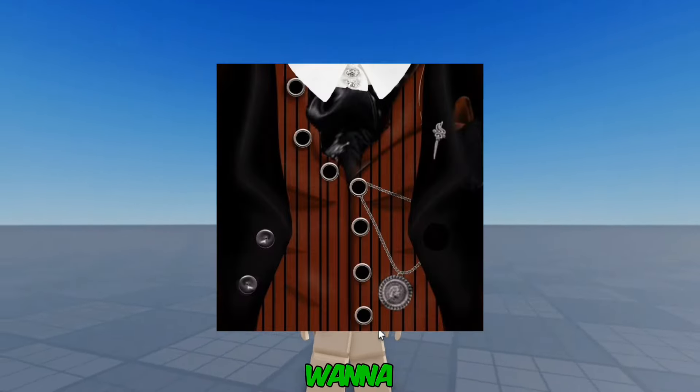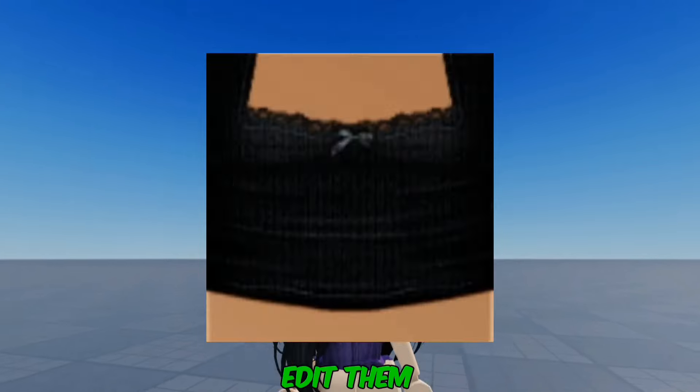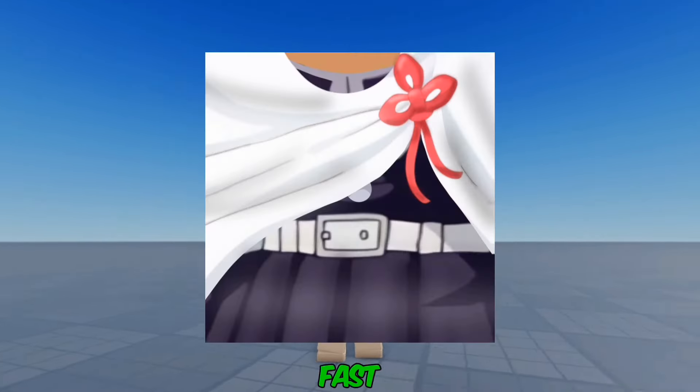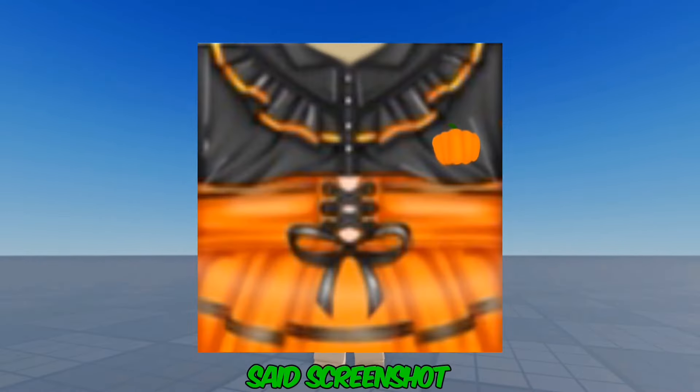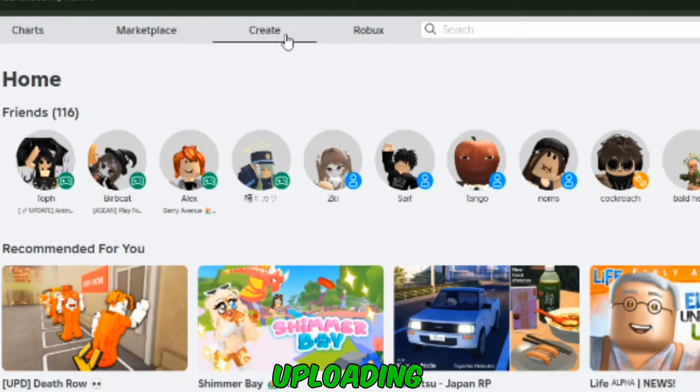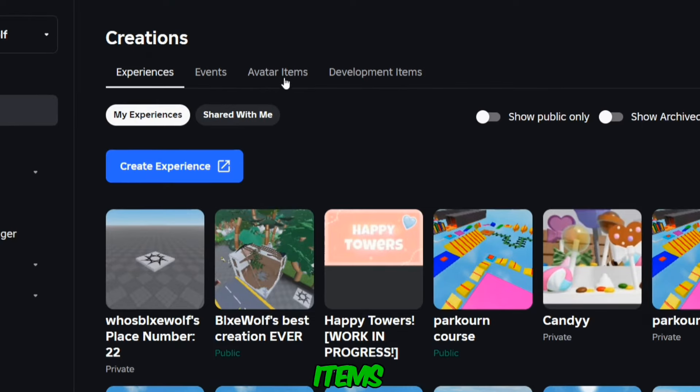Alright, so you basically want to take a screenshot of whatever shirt you want and crop them. You can also edit them. I know this is going a little bit fast, so pause the video on whatever shirt you want. Screenshot and crop. These are the best outfits I could find. Uploading them is also completely free. All you have to do is just go on create, go to creations, and then avatar items.